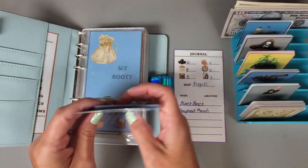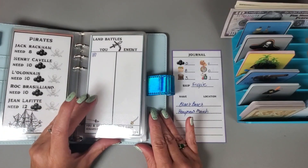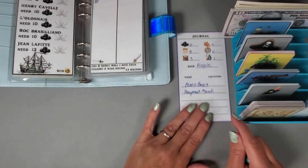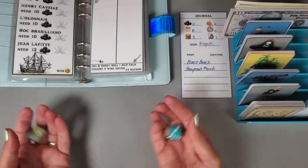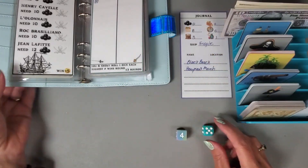We are going to be doing a land battle. During a land battle, me and the enemy each roll a dice and the best out of three wins the battle. Mine is going to be the multi-colored and my enemy is going to be the solid color. The enemy has one on me, the enemy has two on me - so he actually won.